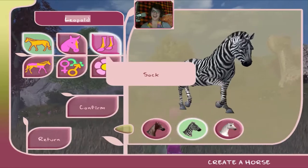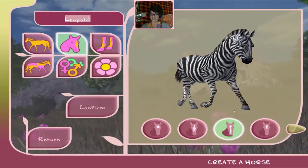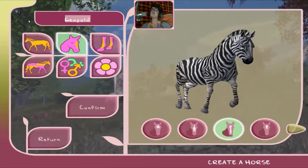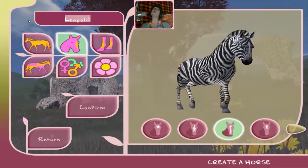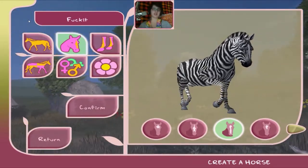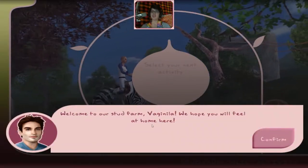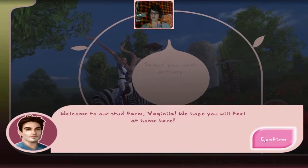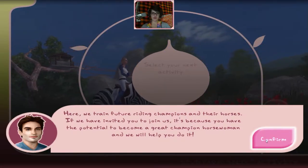There's not that many choices. Let's go for black breed — oh, a zebra! This is a zebra, I'm totally going for the zebra! And the name... his name is Fuck It, I don't know. Welcome to our stud farm Virginia, we hope you will feel at home here.